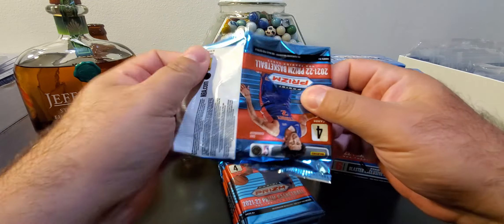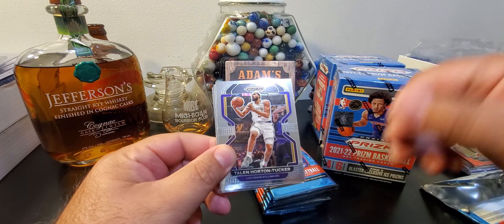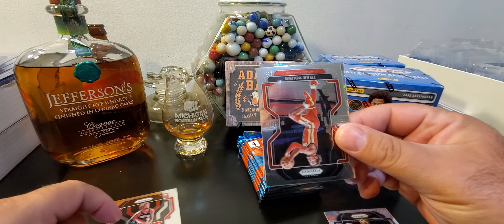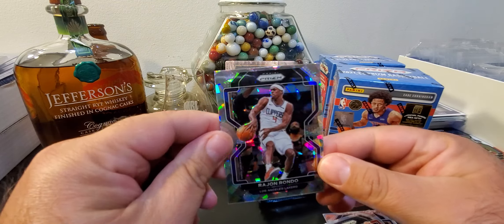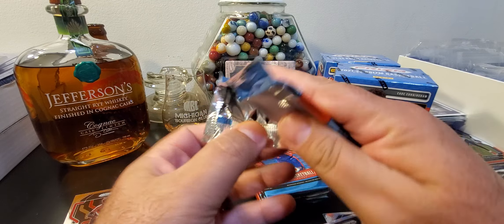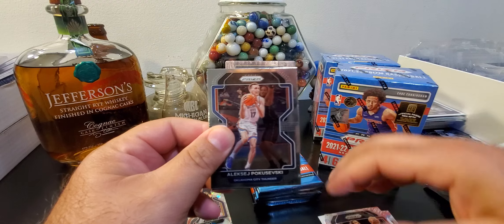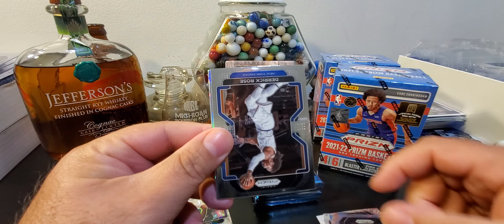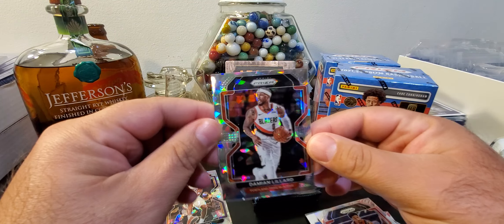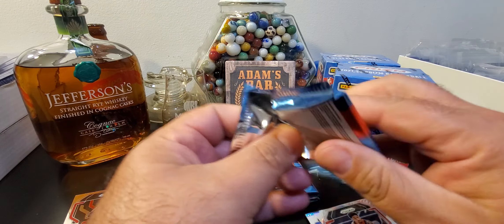Huge fan of Cade. I'm hoping for a Cade. I don't have any Cade yet — base or anything. You do get the ice prisms, three ice prisms per box. Obviously looking for a rookie. There's Greg Brown. Rookie, there's Trey, there's a Rajon Rondo. That's your first ice prism. You can get penmanship autos in here. Looks like we got our second ice prism already — there's a silver Kenny Martin Jr. and there's a Dame Time. No rookie. Hopefully the third ice, we can hit the rookie.